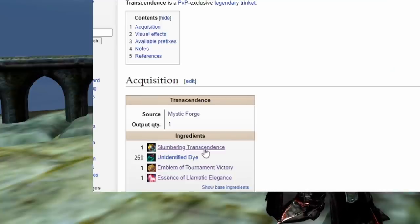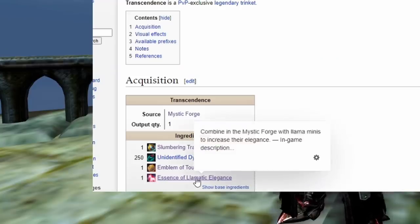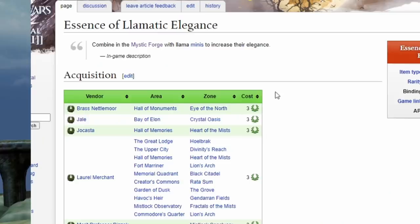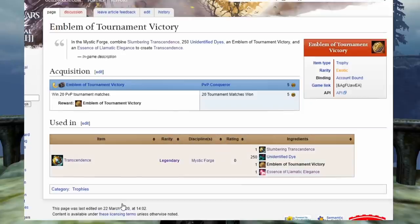You take these four items: Slumbering Transcendence, 250 unidentified dyes — you could start saving these now if you plan to do this — an Essence of Chromatic Elegance, which is bought from a laurels merchant for the low price of three laurels, super easy, and one item that you're going to have to go out of your way for: an Emblem of Tournament Victory.